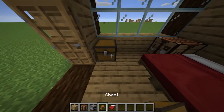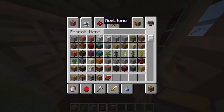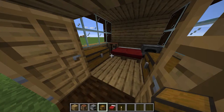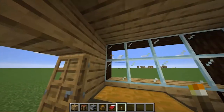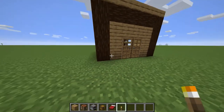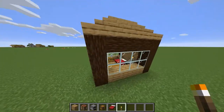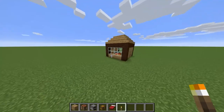And down over here you want a chest there and a chest there. Now place your torches — one there, one there, and two there. This is a basic home just for survival mode — enjoy.